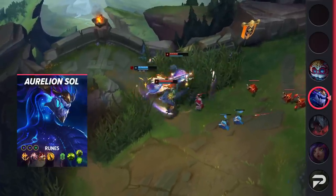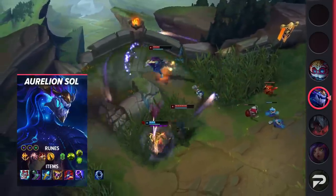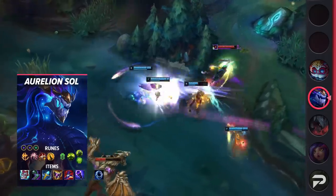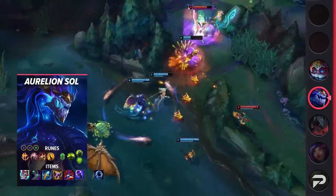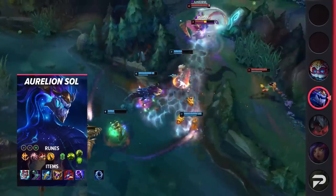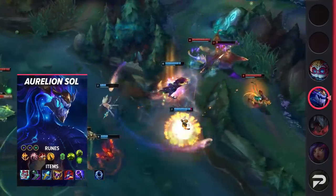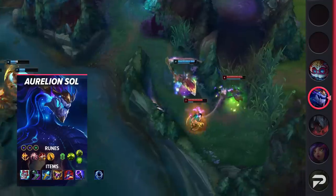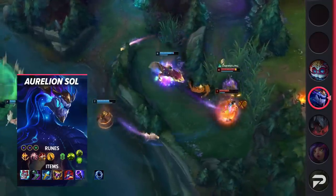His itemization is also really good for dealing with top laners. Liandry's helps cut through their bigger health pools, while Rylai's gives you even more kiting power later on. For your runes, run Conqueror, Presence of Mind, Tenacity, Coup de Grace, Conditioning, and Overgrowth or Unflinching. Stat runes being double Adaptive Force and Health. For your items, start with Doran's Ring then build into Liandry's, Sorcerer's Shoes, and Rylai's. After that, the standard route is Shadowflame, Rabadon's, and Void Staff — but you can itemize more defensively if needed.